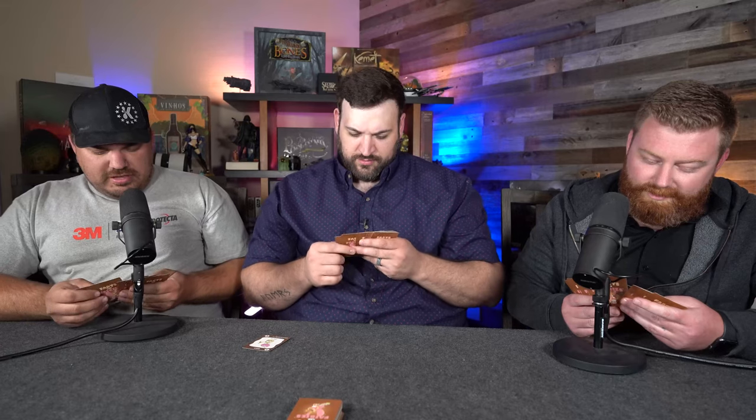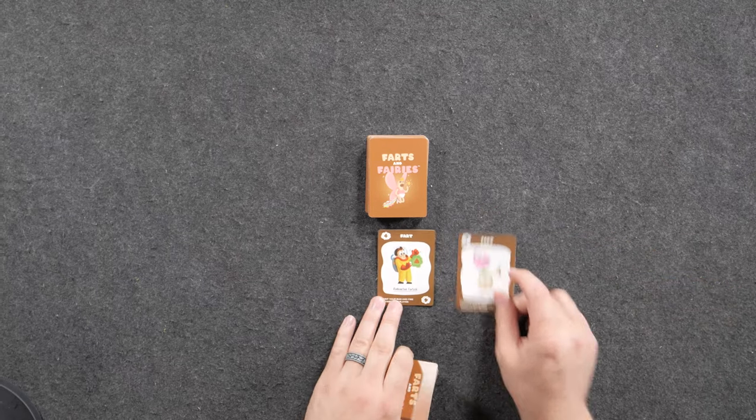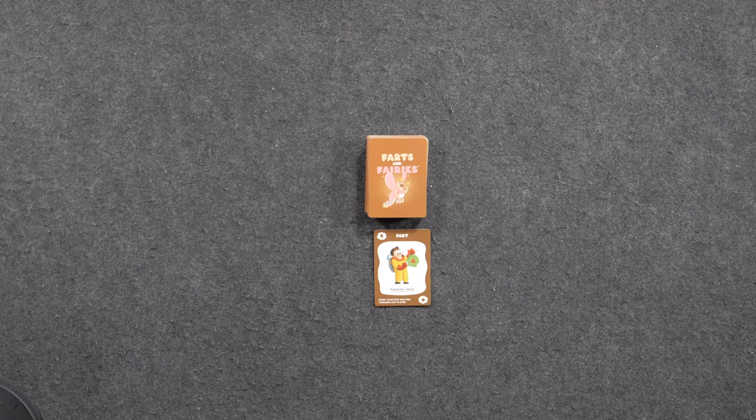Then it goes over to Brandon. Brandon plays the radioactive farticle at Nick — that's a four point fart. Nick reverses it back to Brandon. The reverse card sends that fart straight back to where it came from. Brandon diverts it over to Brian. Brian reverses it back, and Brandon reverses it back again.